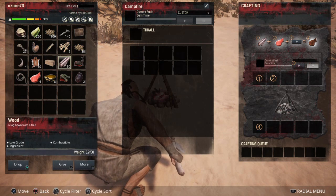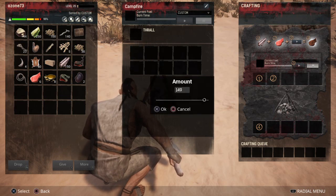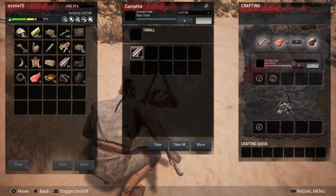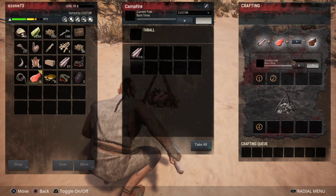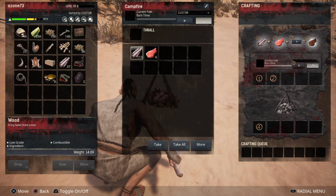Now I'm going to take the wood that we just got. I'm going to click on it — press X — and bring it over to the campfire section. Click X again. You can choose how much wood you want to put in there. Wood's pretty easy to obtain so I'm just going to put a lot in there. Here's the meat we just collected — click X to select it, bring that over next to the wood. I'm just going to put all six pieces of meat in there.